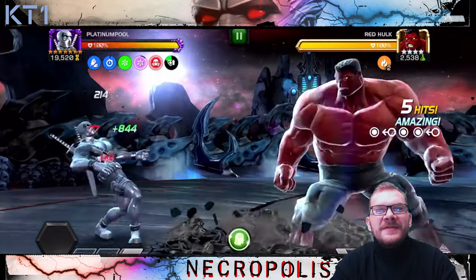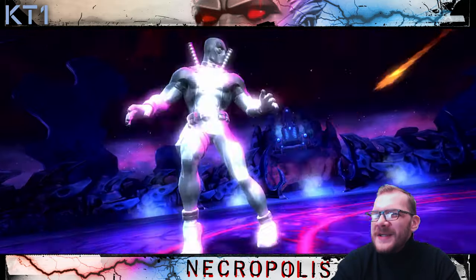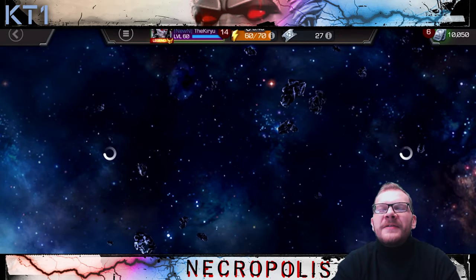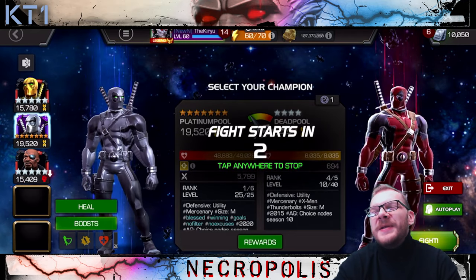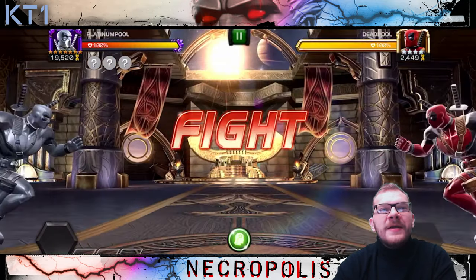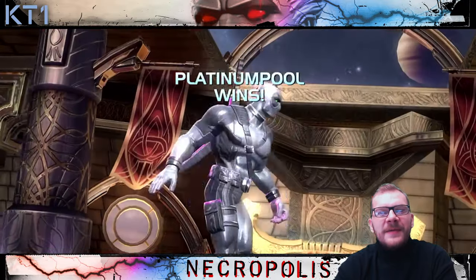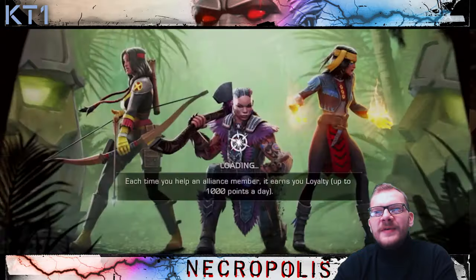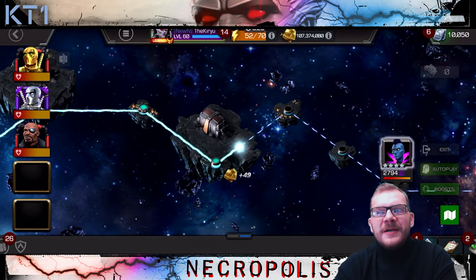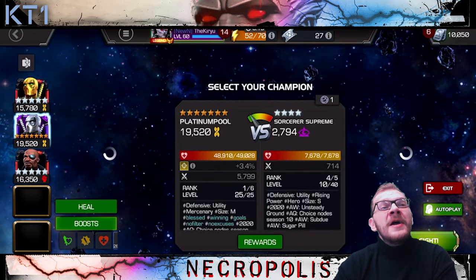I still don't fully remember exactly how Poolpool works — I know you get a prowess buff when you activate a heavy attack and there's a lot of randomness based on whatever cards you get, but I don't really know the full mechanics. I do know he's quite fun for autoplay, and a new seven-star means more arena points, which is cool. I'm happy with it — this is a definite improvement in my ability to autoplay quests, which I am not complaining about.